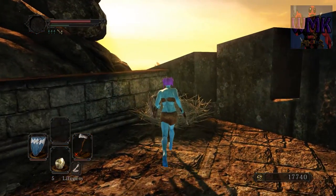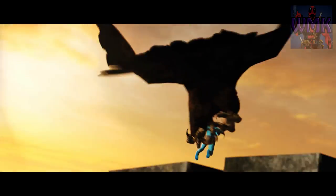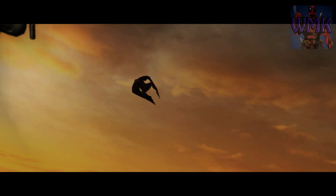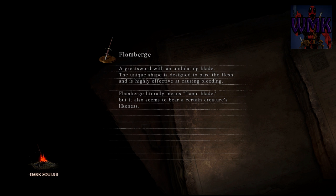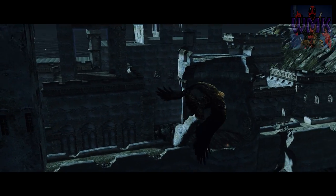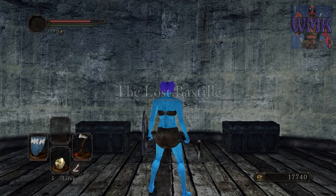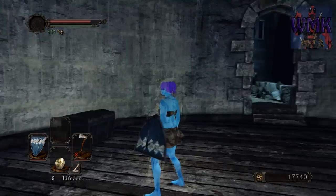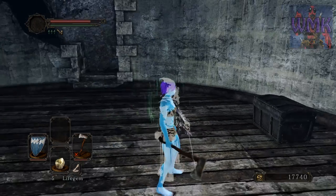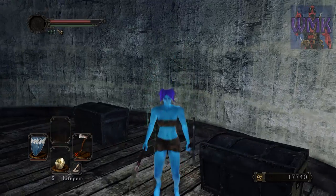FromSoft mentioned the new Scholar of the First Sin has new item placements. What I found out is that they gave some enemies different weapons and I swear they put some new enemies in the game. Like when you go to the Worf area, there are a couple enemies that are really quick and have claws on both hands — they look like Vega claws from Street Fighter and I've never seen them before, and I've put over 400 hours into Dark Souls 2.